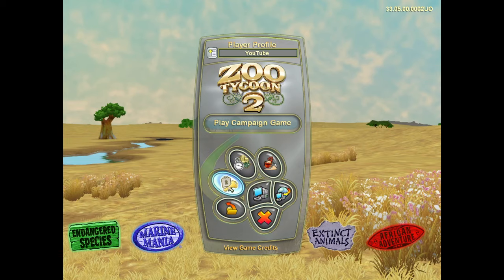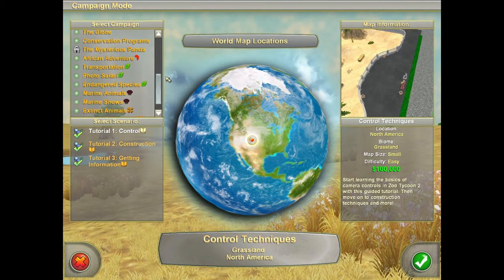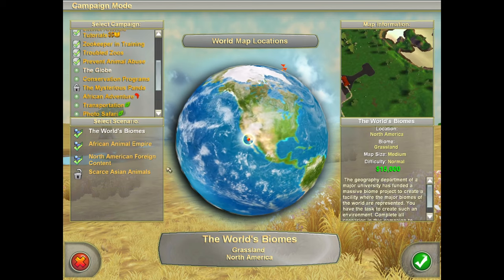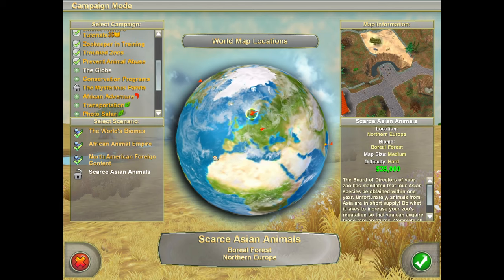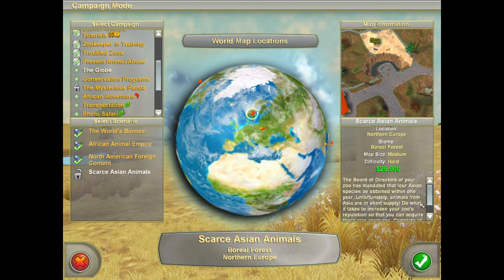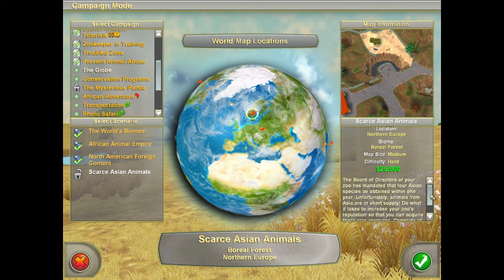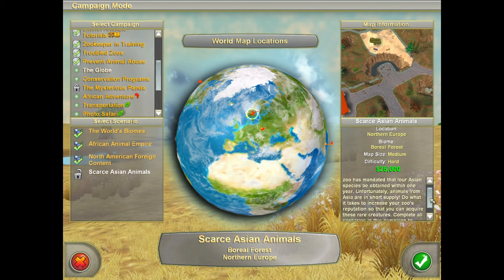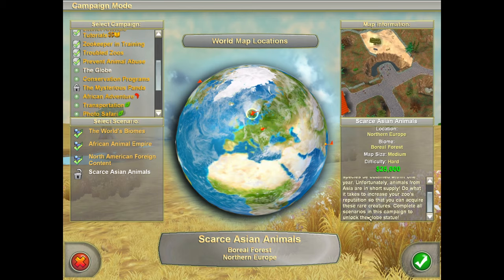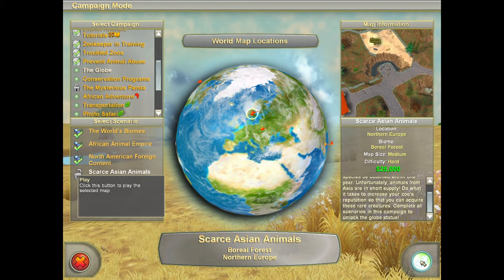Alright, welcome back to Zoo Tycoon 2. Last episode we messed around with some marine shows. Now we're going to return to the globe and do the scarce Asian animals. The board of directors of your zoo has mandated that four Asian species be obtained within one year. Unfortunately, animals from Asia are in short supply. Do what it takes to increase your zoo's reputation so that you can acquire these rare creatures. Complete all scenarios in this campaign to unlock the globe statue.